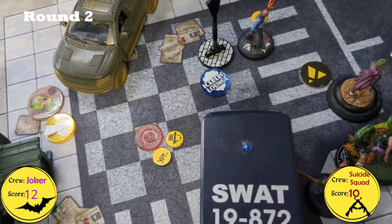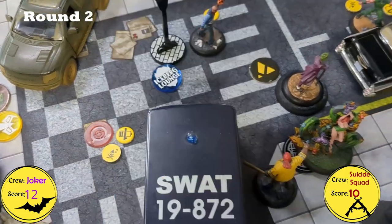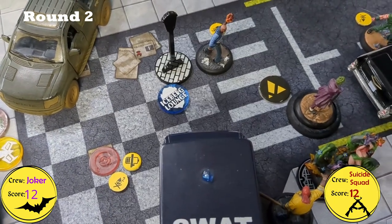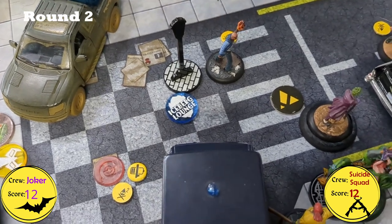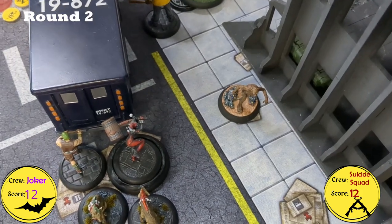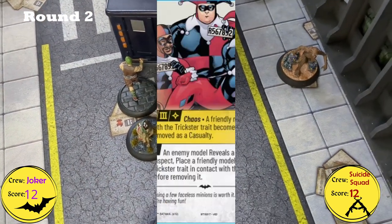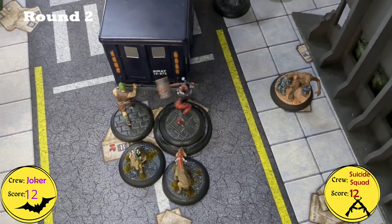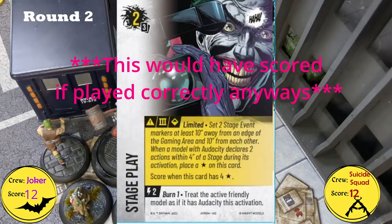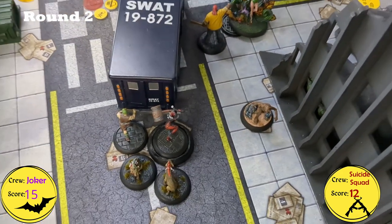For Weasel's activation, I used a resource to give him Audacity. He placed a Suspect Marker, scoring Target Acquired. Then, because he was hidden from Polka Dot Man, he ran up with Sneak Attack, activated Feral, and attacked — hitting everything and killing him. Because Polka Dot Man was killed, I scored You're Expendable. Because he counted as having Audacity and performed two actions within 4 inches of a Stage marker, Stage Play scored — and because of Joker it counts as two markers.